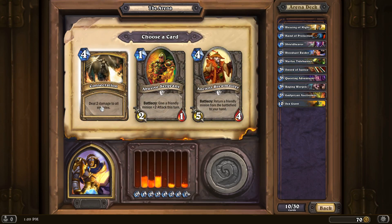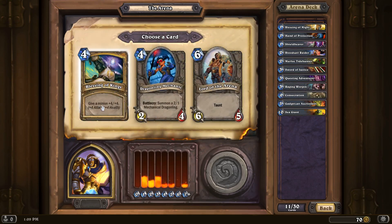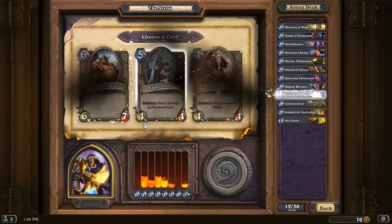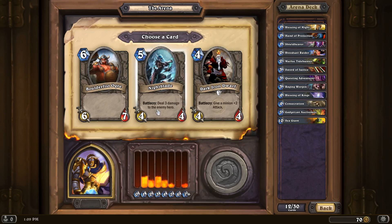Consecration — yes, we need board clear. Yes, please. Blessing of Kings. Someone really got upset with me for not doing that last time, so of course we'll take Blessing of Kings. We'll take the Dark Iron Dwarf, I think.